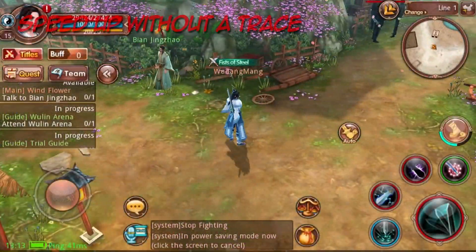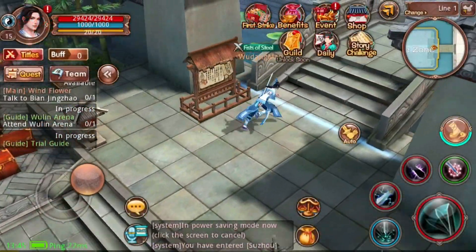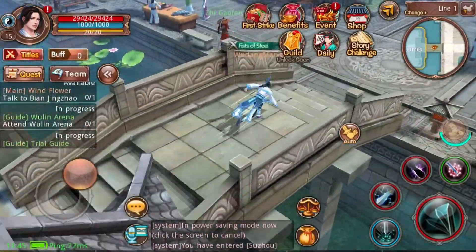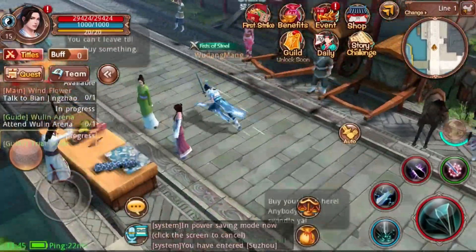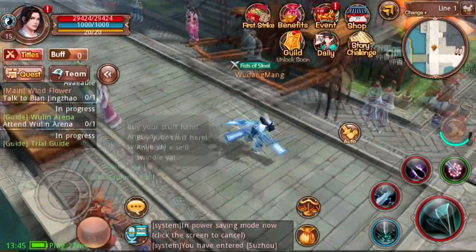The third flying skill is Speed Up Without a Trace. This skill is a ground-based flying skill. It allows running at extremely high speeds. To use this skill, tap and hold the flying skill button while moving on the ground.